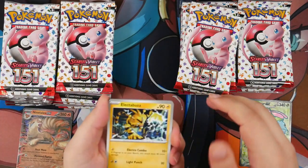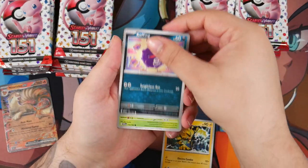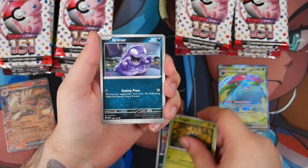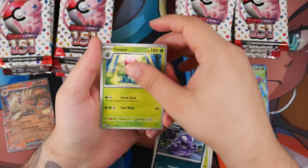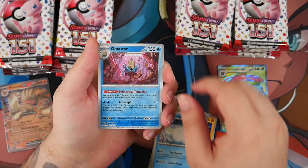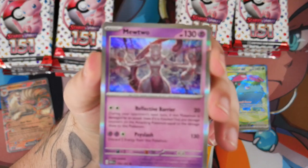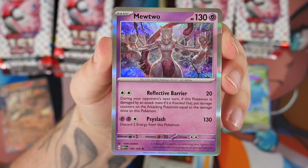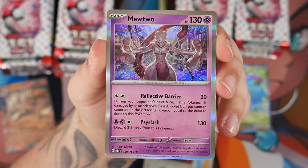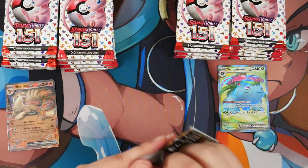Let's get rid of the energy. We have more space to display potential pulls. Tangela, Grimer, Ivysaur, Machoke, Dewgong, Omastar, a Aerodactyl, and a Mewtwo. Oh, that is a sick-looking Mewtwo — I think it's illustrated by Akira Igawa. That's a sick-looking Mewtwo, really nice. Let's keep going with the opening.